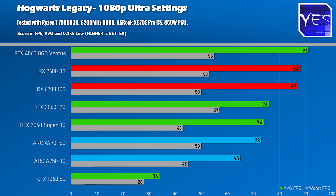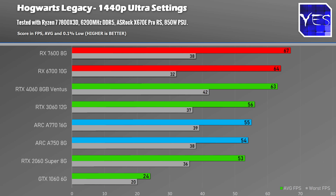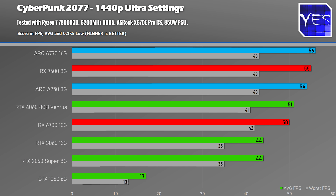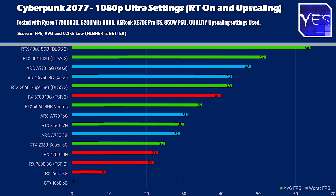Hogwarts Legacy at 1080p and 1440p is still pretty much a miss in terms of performance for your dollar, especially versus other cards. Cyberpunk 2077 is roughly the same performance for the A750, though adding the A770 saw the 1440p numbers reach chart-topping figures in that benchmark. The ARC cards are pretty much middle of the pack in ray tracing.